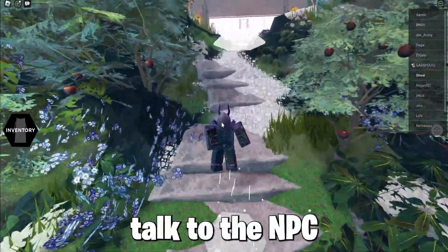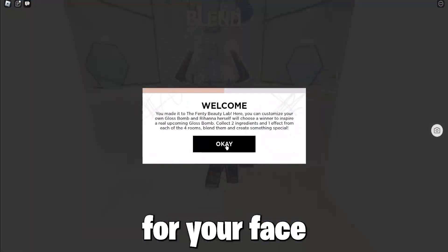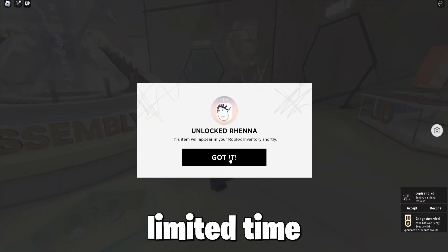When you enter, talk to the NPC and get the free Rena item for your face. Hurry and get it now, as it's a limited time event item.